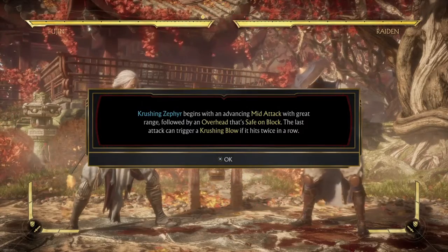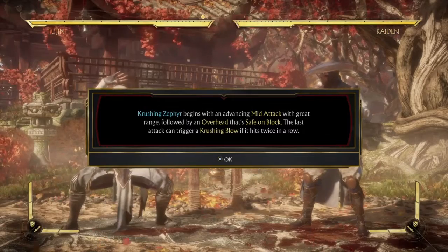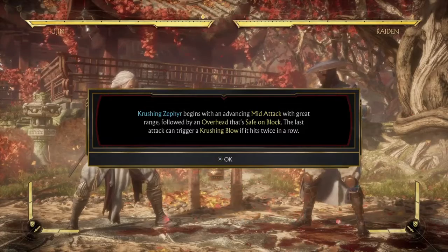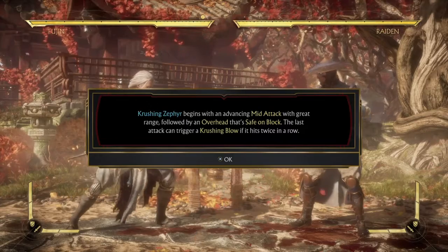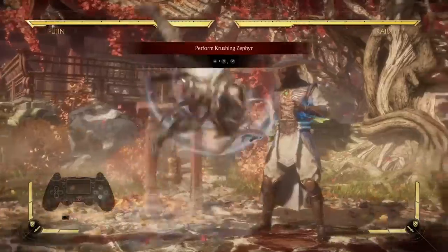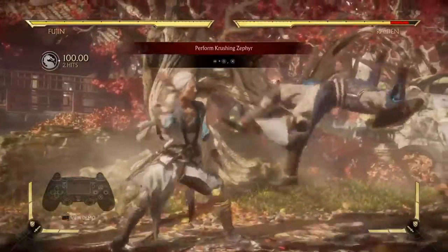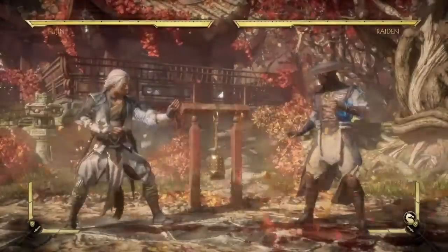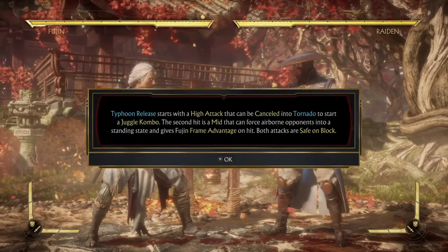Crushing Sepilar — or whatever that is supposed to mean — begins with an advancing mid attack with great range, followed by an Elder Head that's safe on block. The last attack can trigger a crushing blow if it hits twice in a row. So just like that last move, if you get only the second hit, the crushing blow will happen.